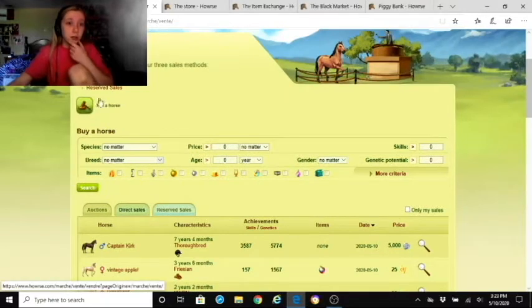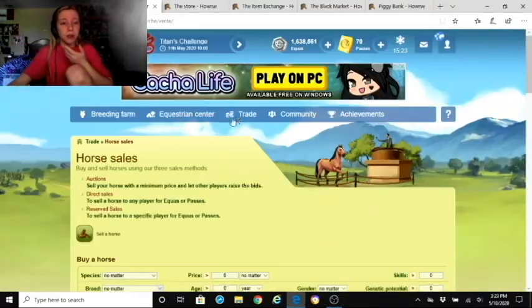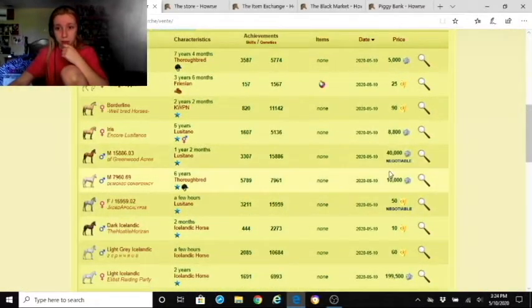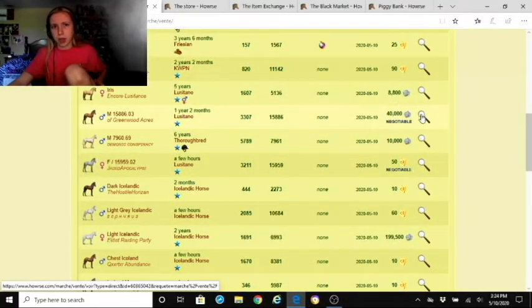You can also sell a horse yourself. The sale types explained: auction — sell your horse with a minimum price and let players raise the bid; direct sale — sell to any player for equines or passes; and negotiation — some sellers negotiate, so you can send them a message about the price.